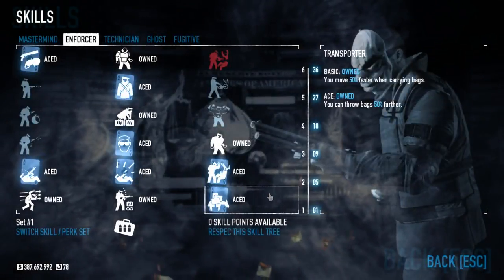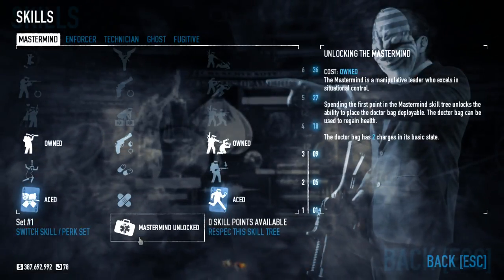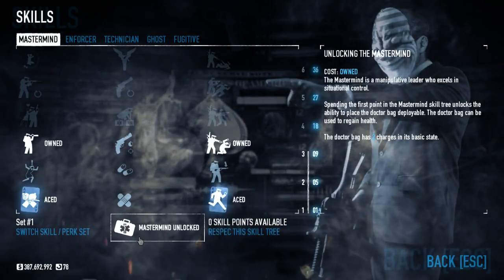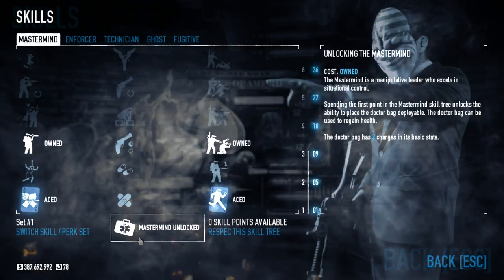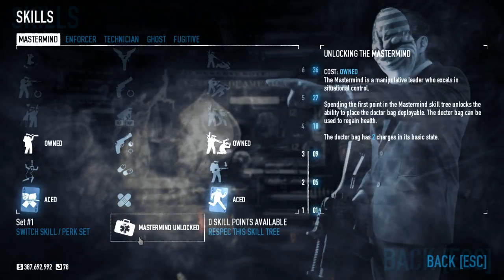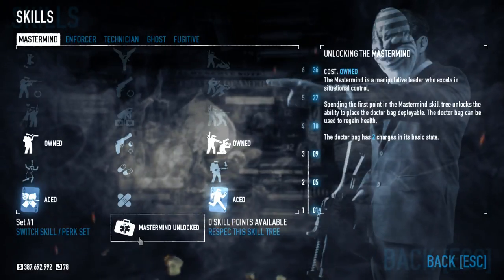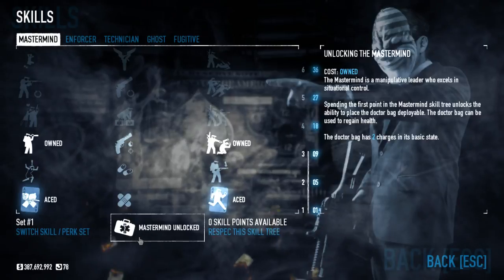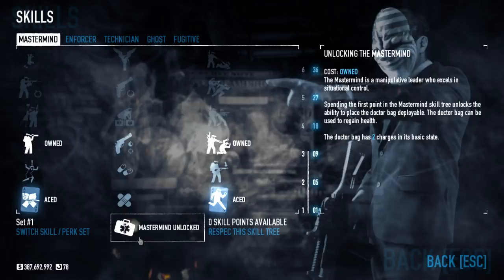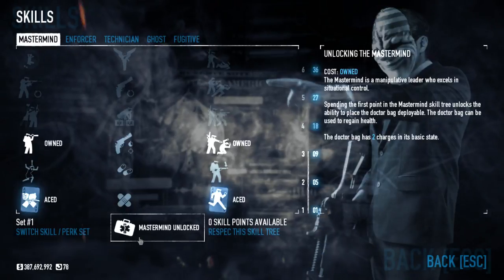We're gonna start with the Mastermind. Mastermind is definitely the group support class. You're not going to be doing too much craziness, but you're designed to help the rest of your team keep going. The first thing you get is the doctor's bag. The doctor bag basically fully restores someone's health and it will restore their downs. Every time you run out of health and you're left on the ground, you have three strikes, and after that third strike if you run out of health again you'll be taken into custody. The doctor bag will reset that.